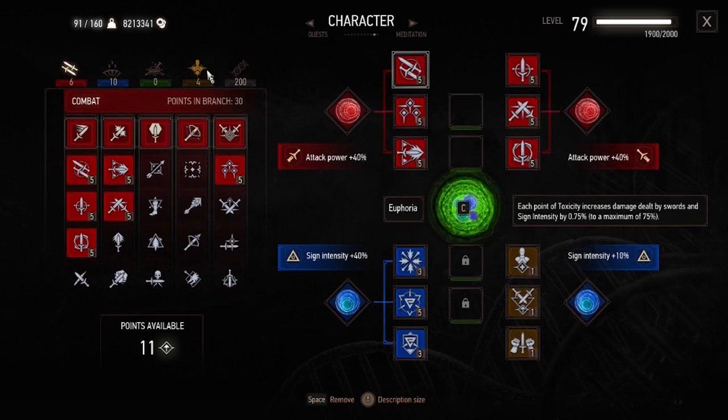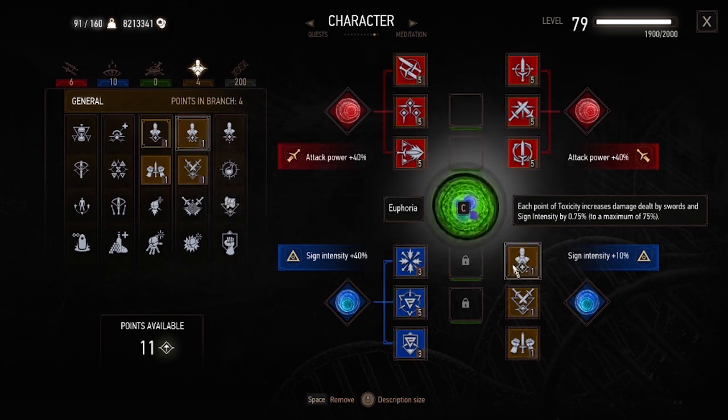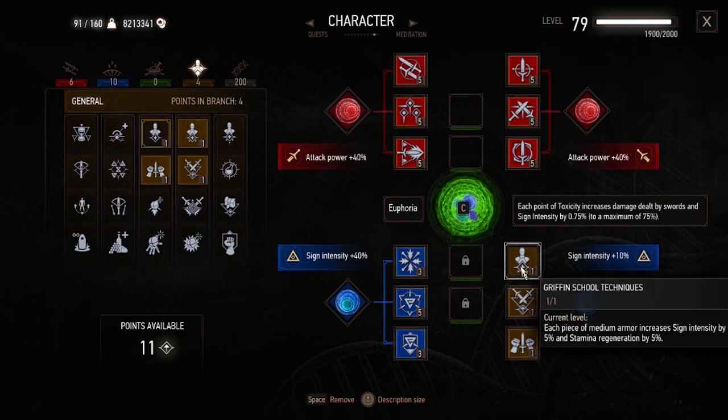I recommend using a combat and signs build with this set. If you use this build, keep in mind that you should use the Griffin School Techniques skill, because this is a medium set of armor and you can get more sign intensity and stamina regeneration with that skill. There will be other medium armor sets in this video, so keep the Griffin School Techniques in mind for those as well.